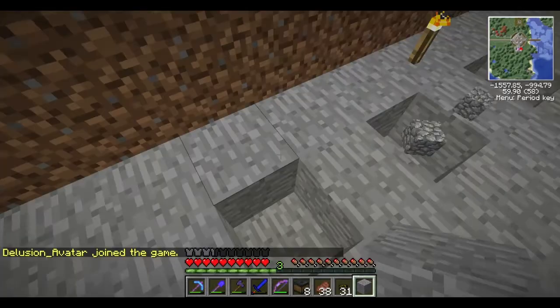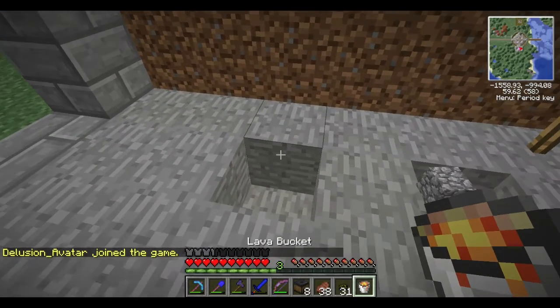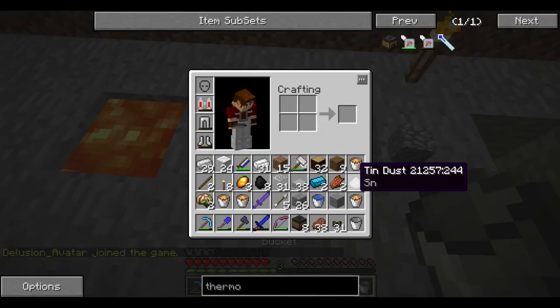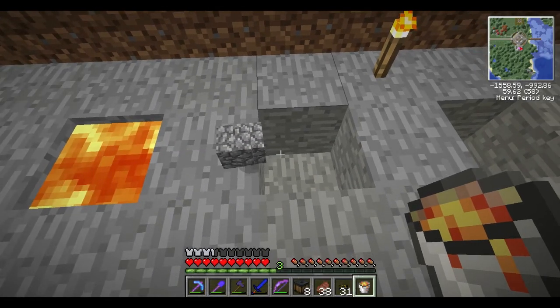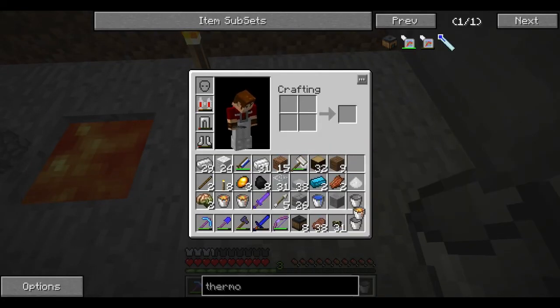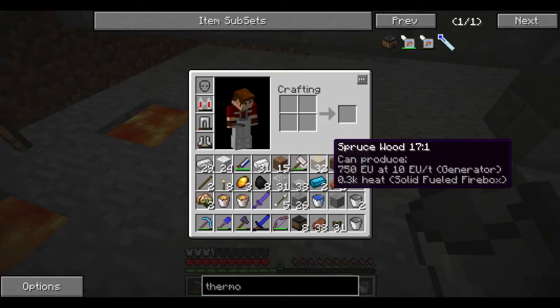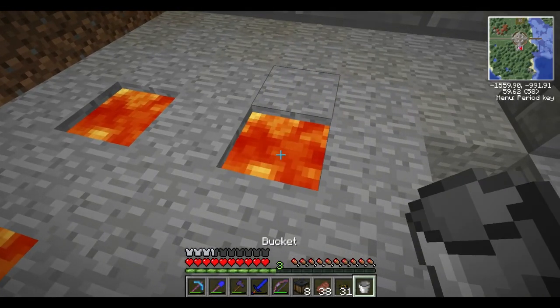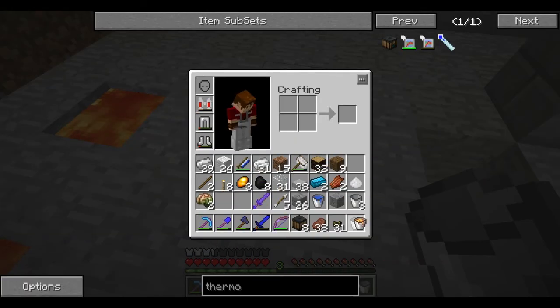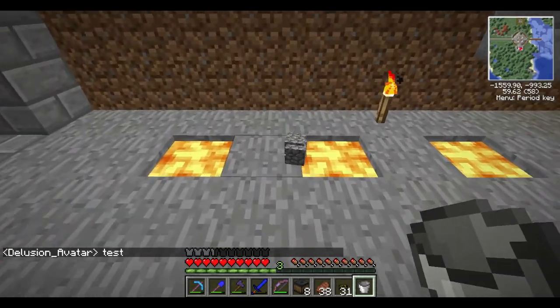Let's start getting our lava in there. The thermopiles are going to be sitting on top of each one of these lava source blocks — lava there, lava there, lava there. I only have five lava buckets, which is why we stopped at five. It actually works out pretty perfectly.